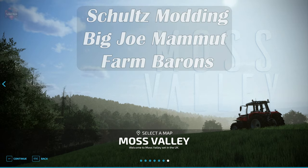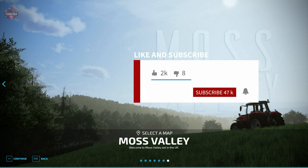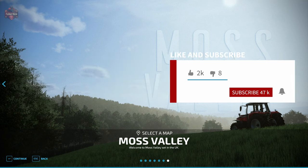The Moss Valley map can be found on the farming simulator dot com website or the in-game downloadable content menu. As of the 1.0 release, this map is available for PC players only. Let me read you some of the description: welcome to Moss Valley — with this DEM map you'll be able to tackle the challenges of running a farm in the heart of Sheffield.